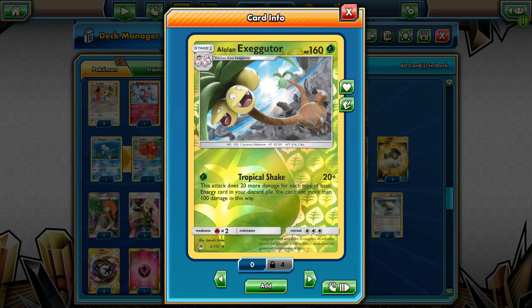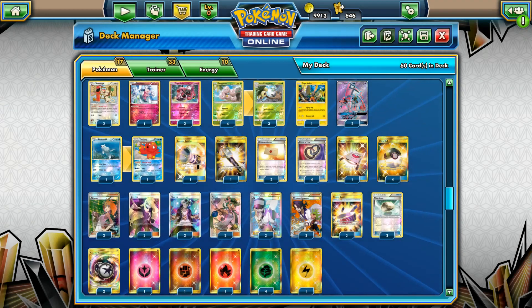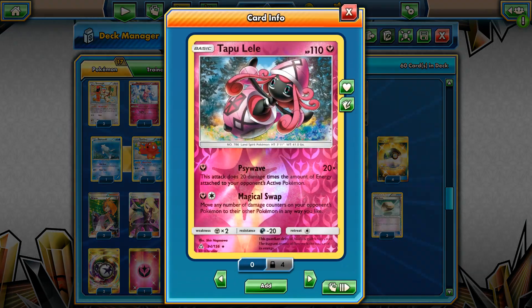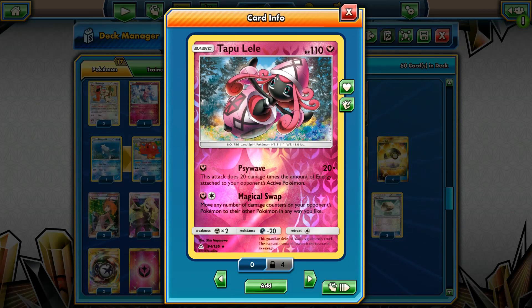We can technically add 20 more with Wobbuffet, but I decided not to go with it. Once we attack a couple of times with our Exeggutor, we can simply swap damage with Magical Swap. That's the whole theory for this deck list.